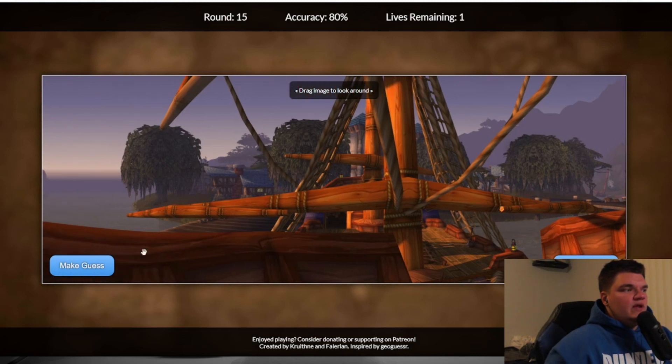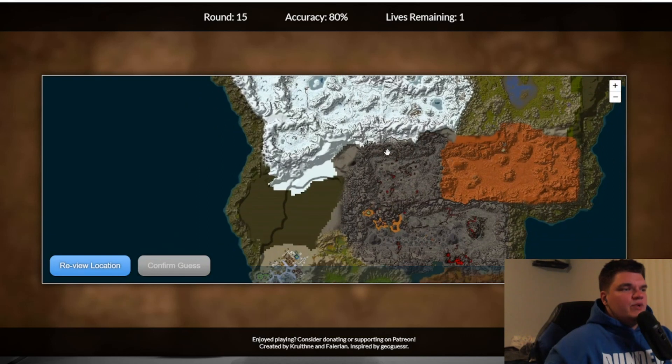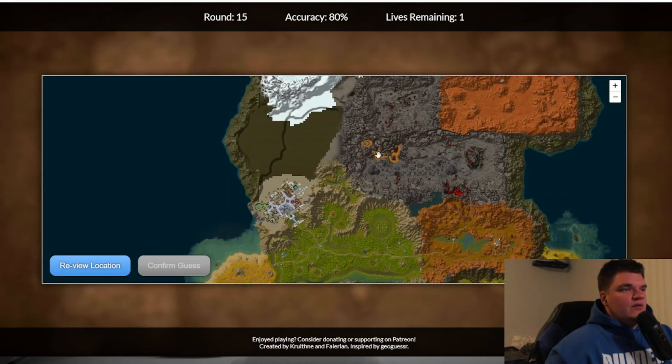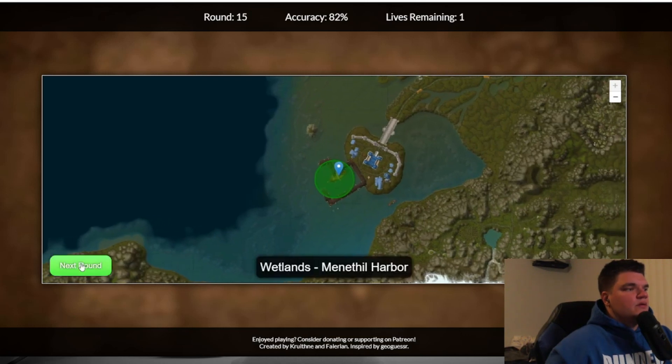Jeez boys, I can't believe we're struggling. All right, so this is the boat in Menethil — and don't laugh, but I actually just found out the bow patterns for Alliance since I've been playing Hardcore. It's definitely the boat right here. Nice.